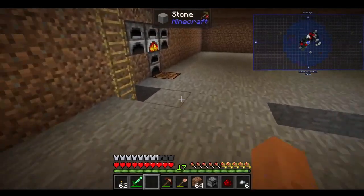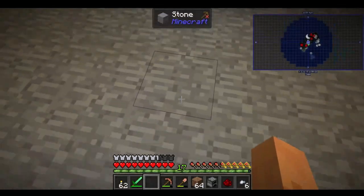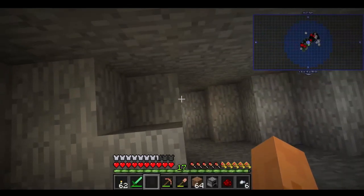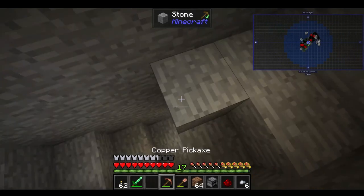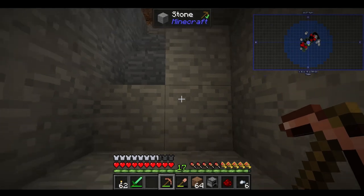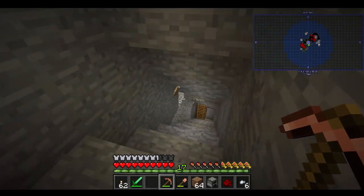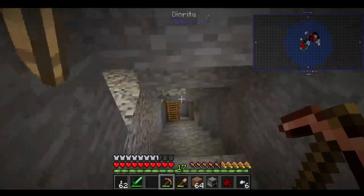I need to make a waypoint. This goes further down but I'm not sure it goes anywhere we need it to go — other than it leads to the stairwell. Maybe we'll fill this in as well. This is the stairwell that comes down from the thing, but I don't really need it because I've got the ladder here.